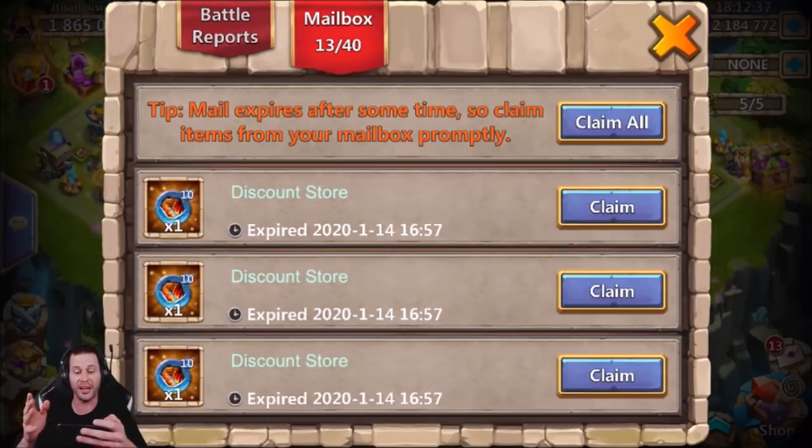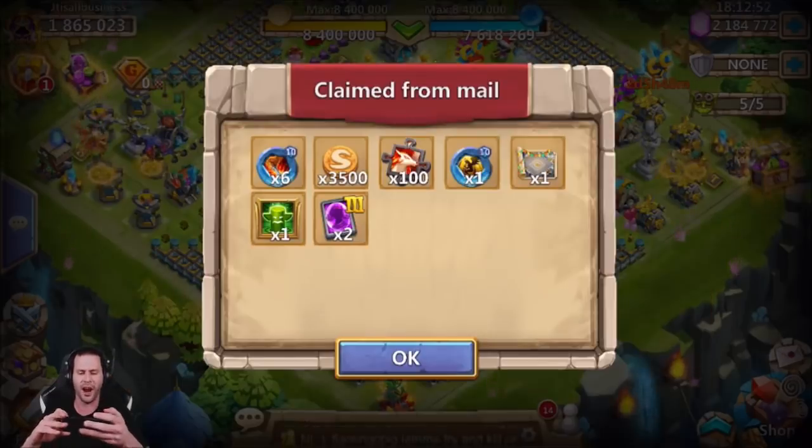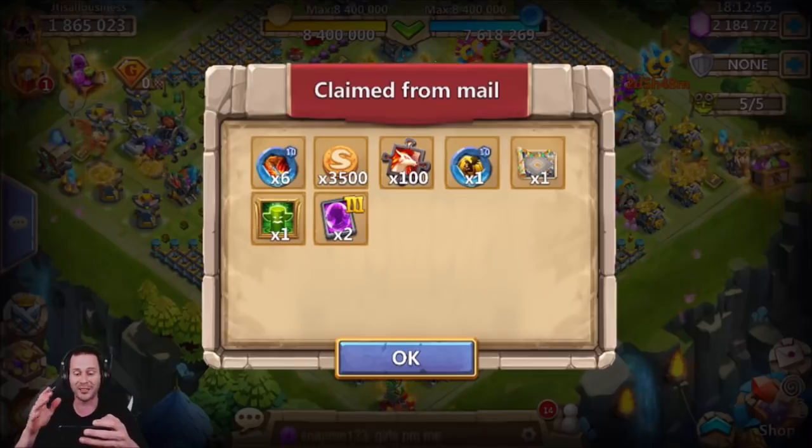Last time Life Drain went on sale in the discount store, I was like, why not snatch up a lot of Life Drain? Who knows if there's ever going to be a Demon Team or a new event or game mode in the future that Life Drain helps you out a little bit. You never know, so it couldn't hurt to have them. Insignias don't take up space in the warehouse, so the more you have, it doesn't really affect you in any way.